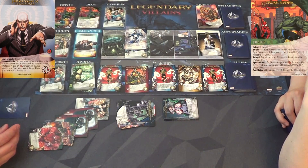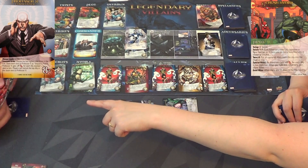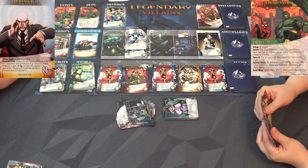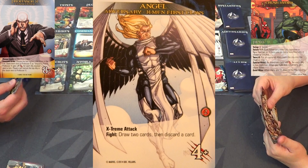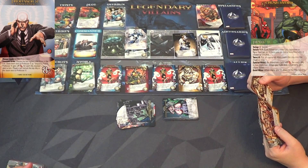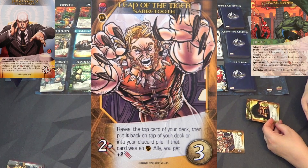I reduced Wolverine down by two with Craven, so counting it out: one, two, three, four, five, six, seven, eight, nine, ten, eleven, twelve, thirteen, fourteen, fifteen - hitting him at seven, eight, nine, ten, I still have five attack left. I can get these guys. Then I have one recruit. Carmen gets Angel - my next hand is terrible! If there was a card that said destroy all cards in your hand I would stand up and cheer. I'll play Leap of the Tiger first.